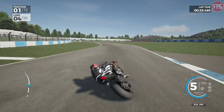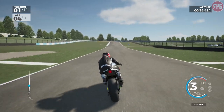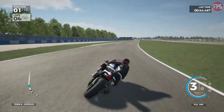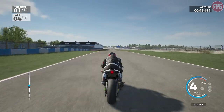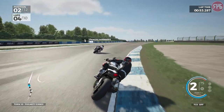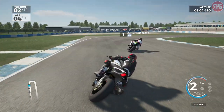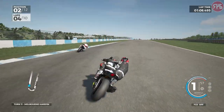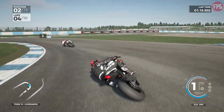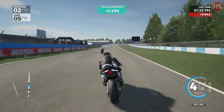We are leading again as we go through Swants and McLean's. Again we're a little bit wide through McLean's but we hang on to the lead. Can we keep a tight line through Coppice this time? We're just stepping out slightly there, but we lead. Down to Foggy S's again — oh, he's through again. We get a slightly better exit but not enough to get him into the hairpin. End of lap four, still in second place. This guy is giving us a bit of a battle. 0.2 behind — third and fourth place aren't too far behind either.